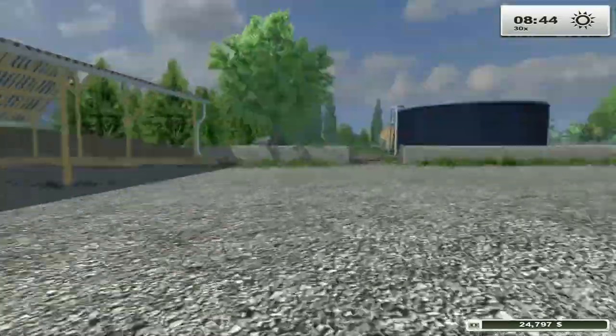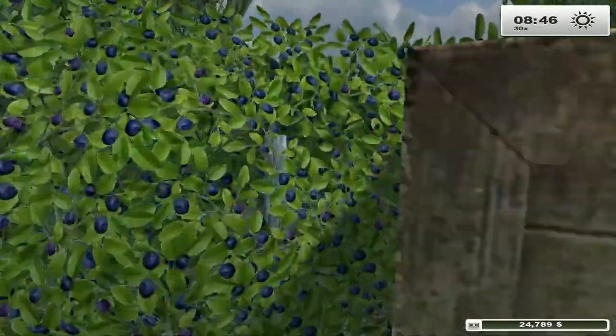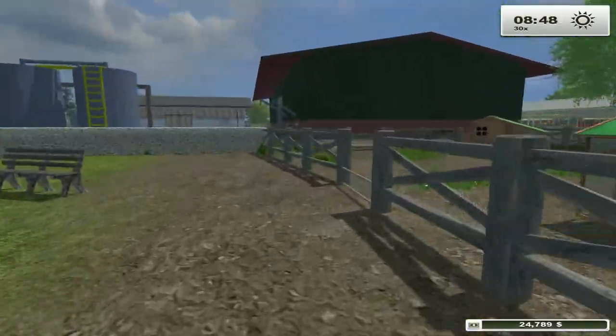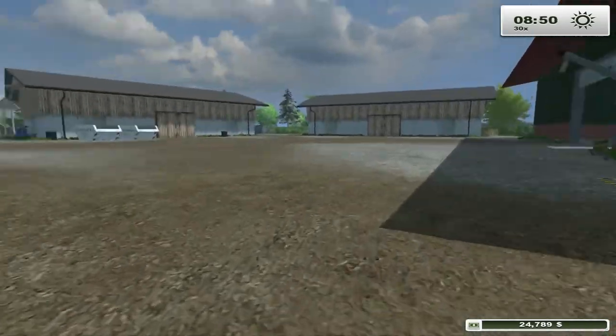So this is quite the farm. Can we jump through the hedge? We jump over the hedge and we're back in the farm — brilliant. Hop over the wall because I'm a very athletic farmer, and we're back.